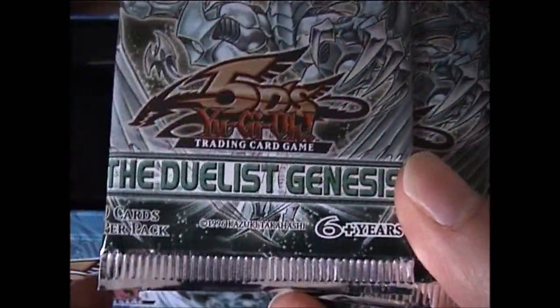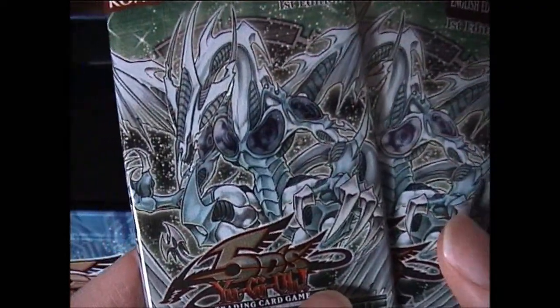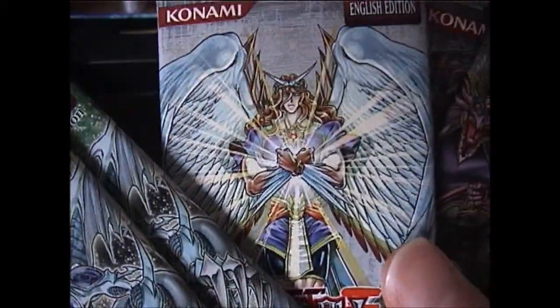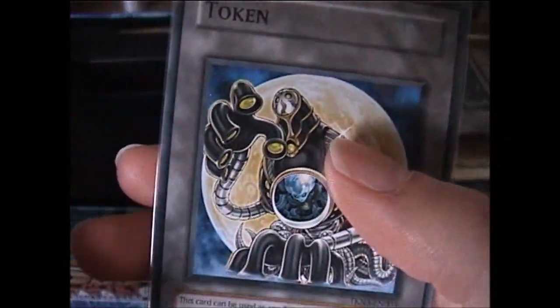In the tin we have two First Edition Duelist Genesis packs. This is weird because usually they're unlimited, but these two for some reason are First Edition. A Light of Destruction pack, another Light of Destruction, and two Phantom of Darkness packs. We also have a Token pack.